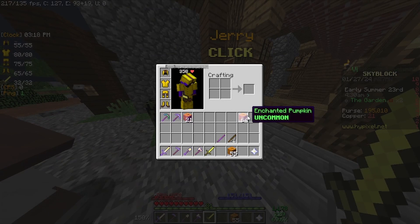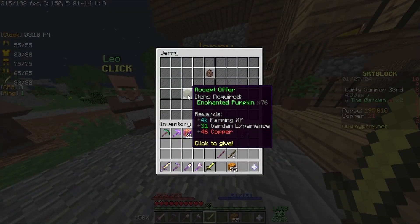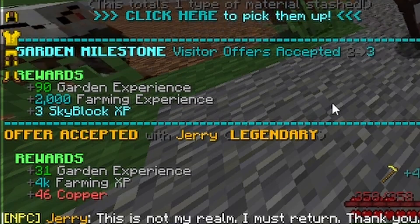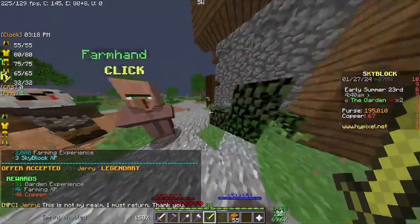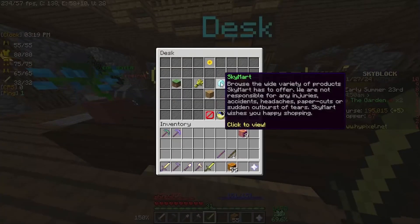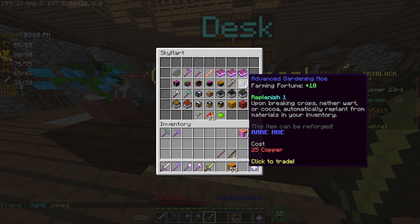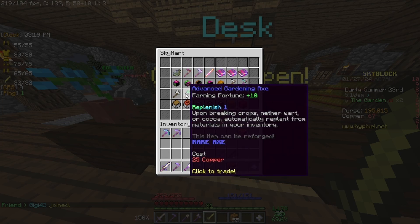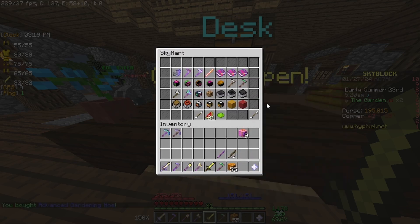Alright, so I think I have enough pumpkins now. I'm going to try giving it to him. Boom! There we go. We got visitor offers accepted three, and we got some copper — a lot of copper in fact. We are going to go to the Sky Mart now. We can't afford a vacuum of course, but we can get an Advanced Gardening Hoe, and there's also an Advanced Gardening Axe which has replenish, which is cool.